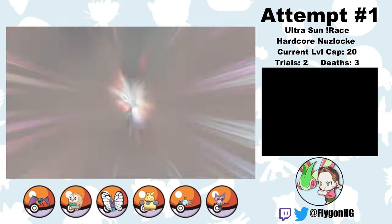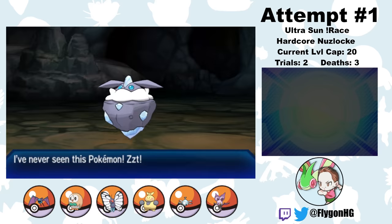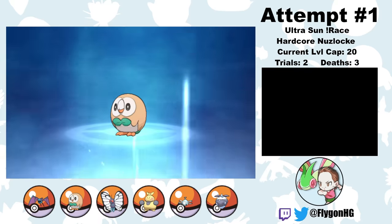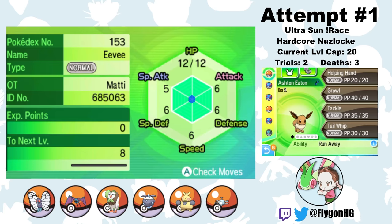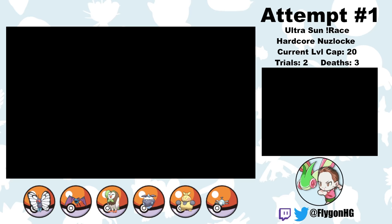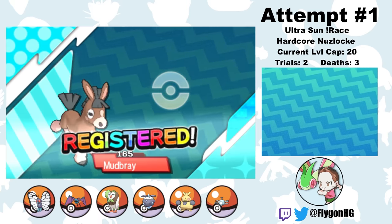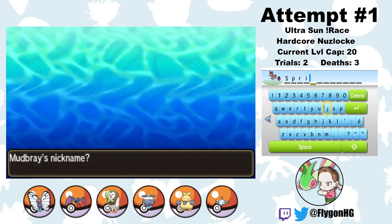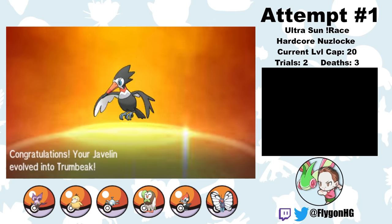With Hala defeated, we head to Akala Island, but first I go to Ten Carat Hill and catch a Carbink — the carry of this run. Carbink is an absolute defensive tank and cute as heck. Welcome to the team, Medalist. On Akala Island, Owllympics evolves into Dartrix. I get an Eevee egg from the daycare; it hatches in Paniola Town and I name him Ashton Eaton, putting him in the box for now. I catch a Pikipek on Route 4 named Javelin, and a Mudbray at Paniola Ranch named Sprinter. Then Pikipek evolves into Trumbeak.